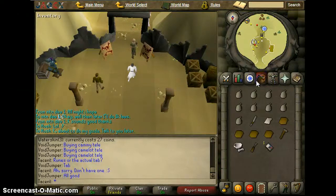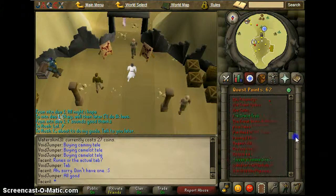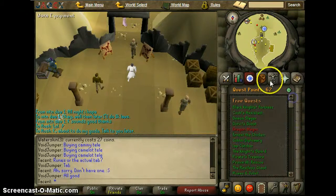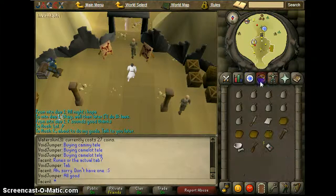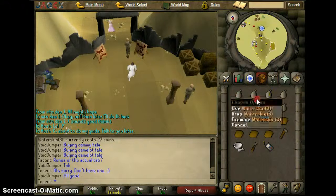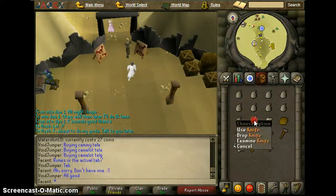Hey guys, what's going on? Tastin here. So today we'll be doing the Golem, wherever the Golem's at, right there. And what you'll need is Desert Rose, which is very suggested. Lots of water skins — I probably won't need this many though. I'm a warrior ward so I always bring it.